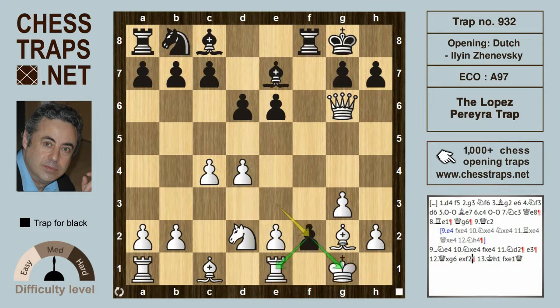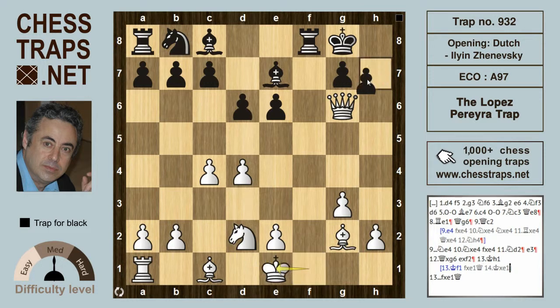The king will go to f1, and then after f takes on e1 queening check, king takes on e1 — black picks up the queen, recovering the queen on g6, with a winning position for black. This has been called the Lopez Pereira trap in the Dutch Ilian Zanevsky system. Thanks for watching, bye.